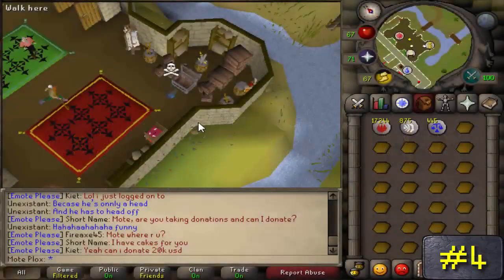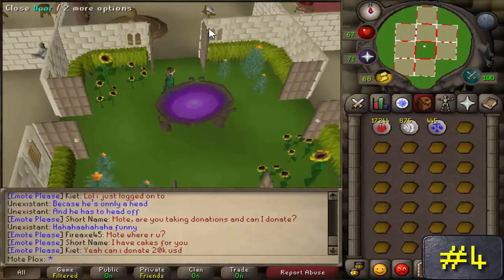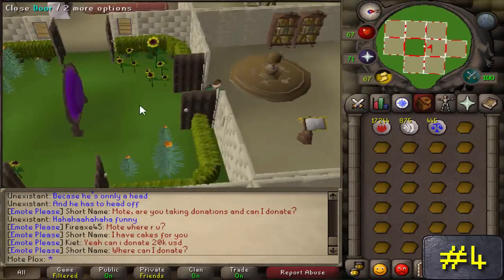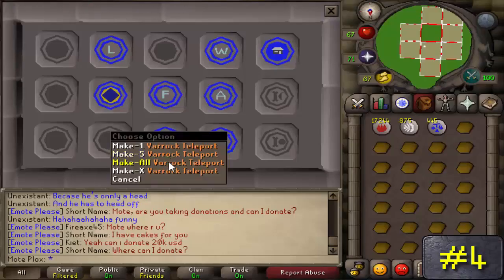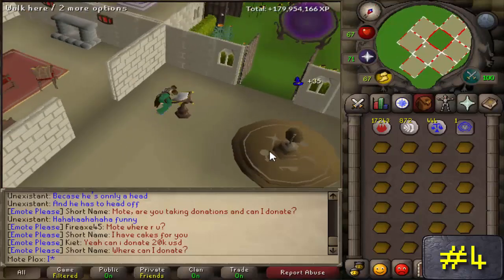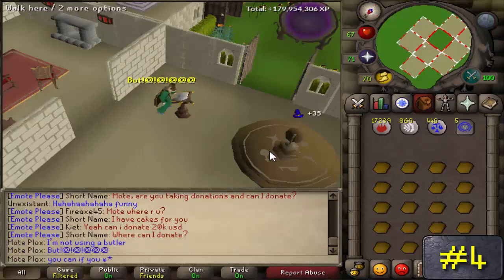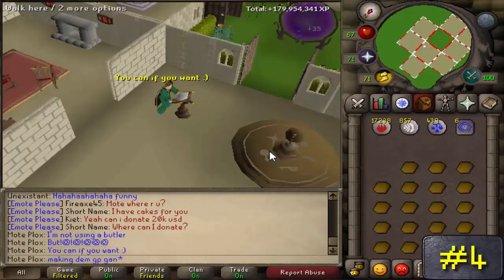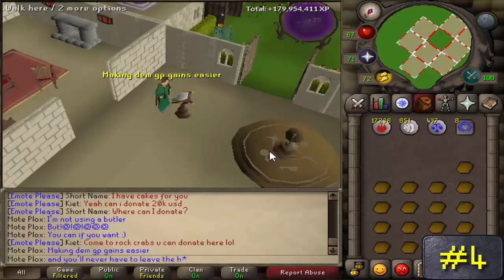Number 4: Teleporting Tabs. It's recommended to have at least 25 Magic and 40 Construction for this method to make Varrock tabs, which sell for the highest right now, and to hire a butler — because he can un-note items for you. To have the butler, you need a house with a bedroom and a bed. You'll need 3k fire runes, 1k air runes, 1k water runes, a lectern, 1,000 soft clay, and 100k cash in your inventory.